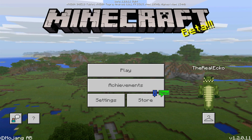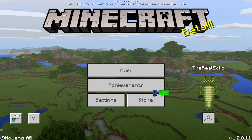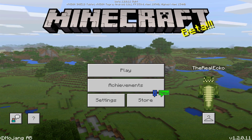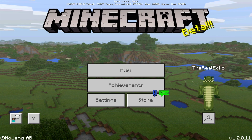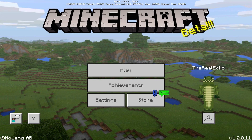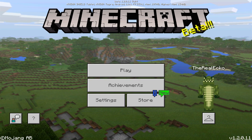Before we dive into this video — what was changed, what was bug fixed — a lot of you are asking me, hey Echo, where is the Xbox One Beta? Like you, I am waiting for it. Now today is Thursday the 10th of August 2017. If the beta doesn't drop today, personally I don't think the Xbox Beta is coming until next week.